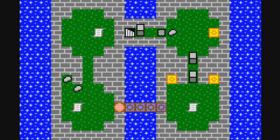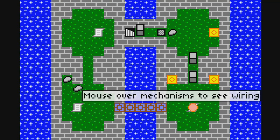This is as much of the game as I've played up until now off camera, just testing things out. Mouse over mechanisms to see wiring. Interesting, the mouse is involved. I have to hit these two things with rocks, presumably, to open these things.